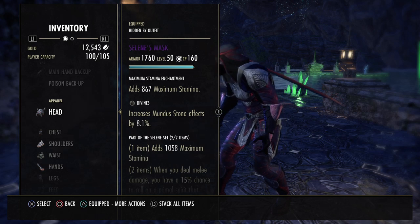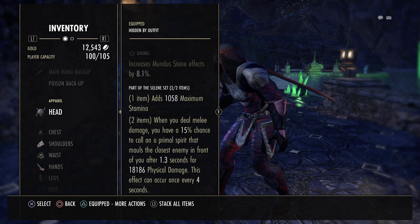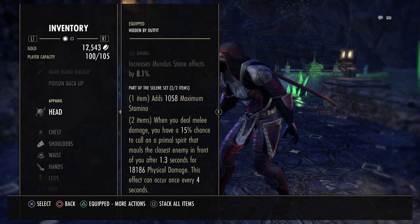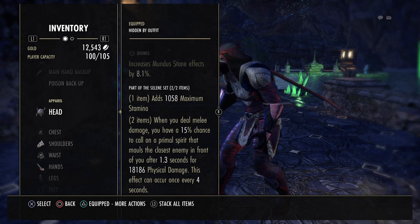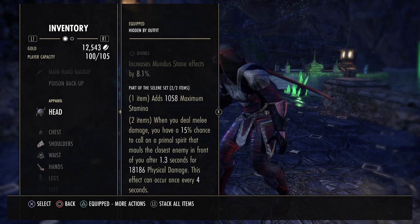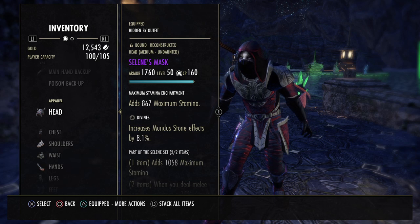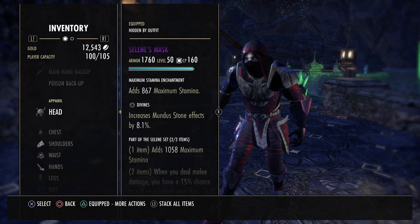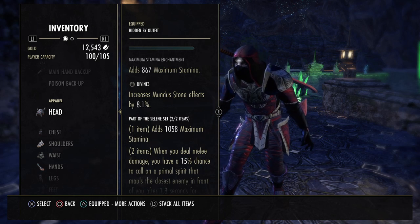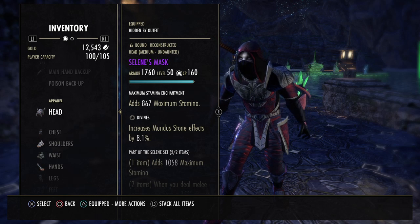The monster set is going to be Selene's. This adds Max Stamina, and while you deal melee damage — which you constantly do as a Werewolf — you have a 15% chance to call on a Primal Spirit that mauls the closest enemy in front of you and deals 18k physical damage, occurring every 4 seconds. Selene's is very, very strong on all kinds of DPS, and even more so on a Werewolf because you constantly do melee damage as a Werewolf — you pretty much just have your arms, no ranged weapons, so you need to be close up anyway.